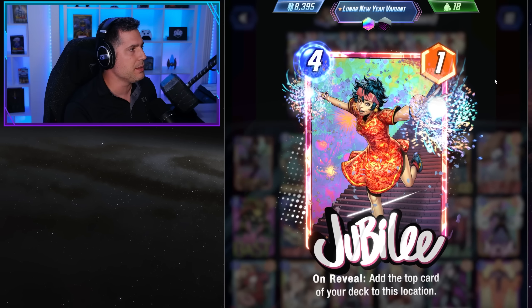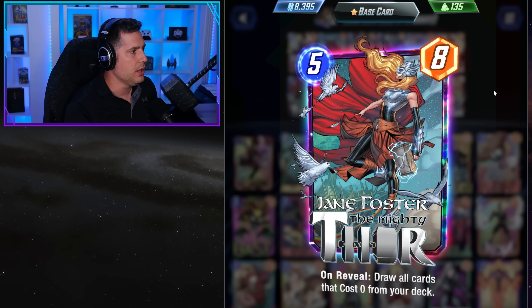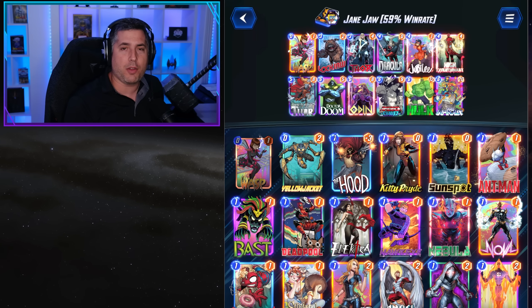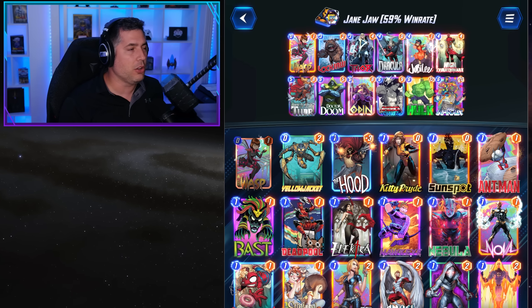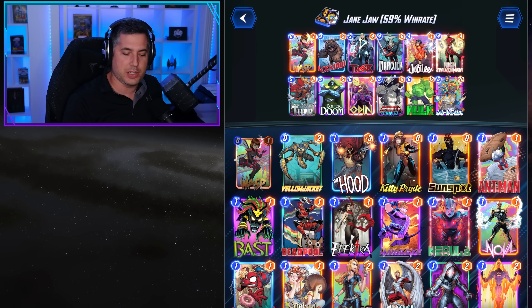On turn four you have Jubilee as a backup. You can play Dracula as well, and of course Thor with Mjolnir is a great combination in conjunction with Jane Foster. Overall this deck, although it seems high-rolly, ultimately ends up being relatively reliable with a lot of key ways to basically shut down your opponent and go incredibly vertical on the board.